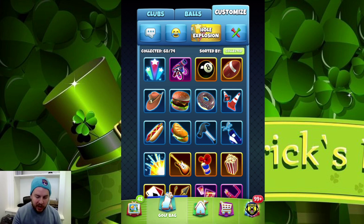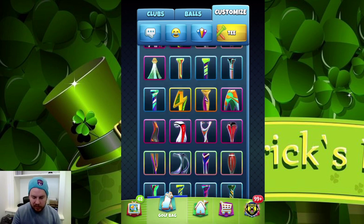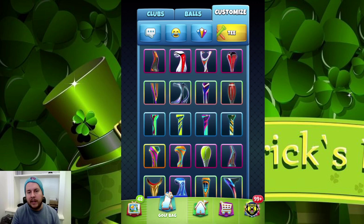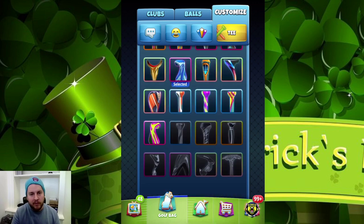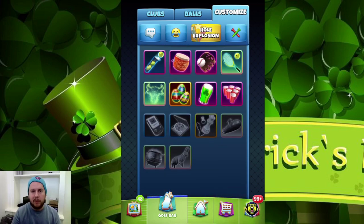When it comes to the tees and hole explosions, there are obviously different perks that you can get with them and we're going to take a look at that as well. If you want to look at it in the app, you can go to the customize page which is in the golf bag, and then you can scroll through all the pegs that you have collected and also those that you have not collected as well.